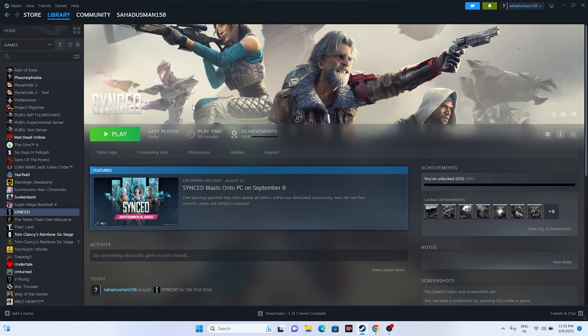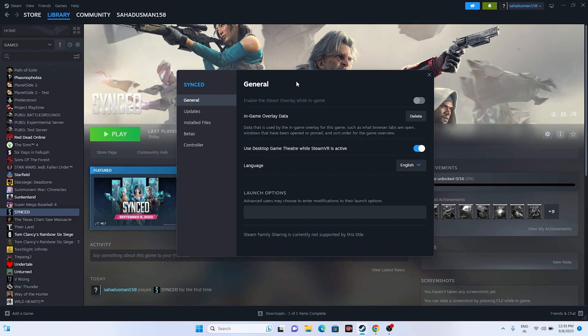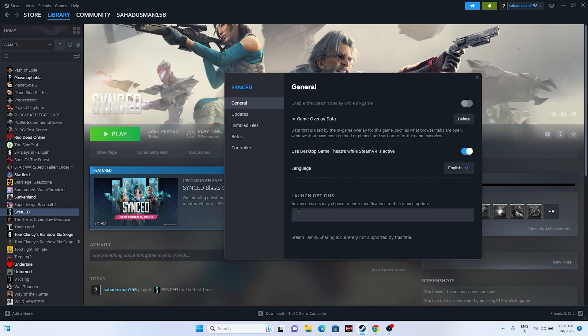Next, disable the Steam overlay. Right-click the game, go to Properties, and make sure 'Enable the Steam overlay while in-game' is turned off — this is quite important. Turn it off and try launching the game. If the issue is still there, move to the next step.